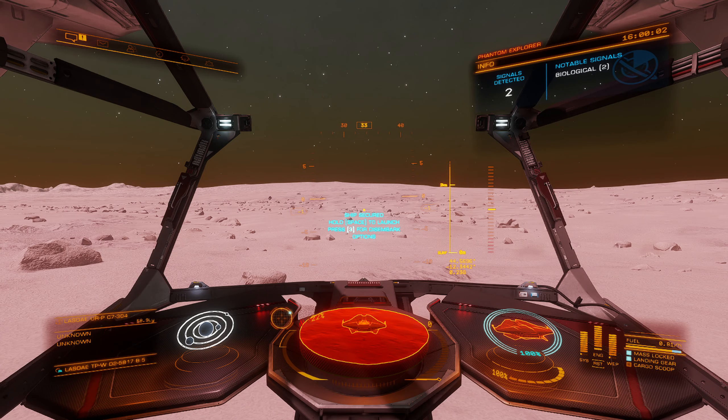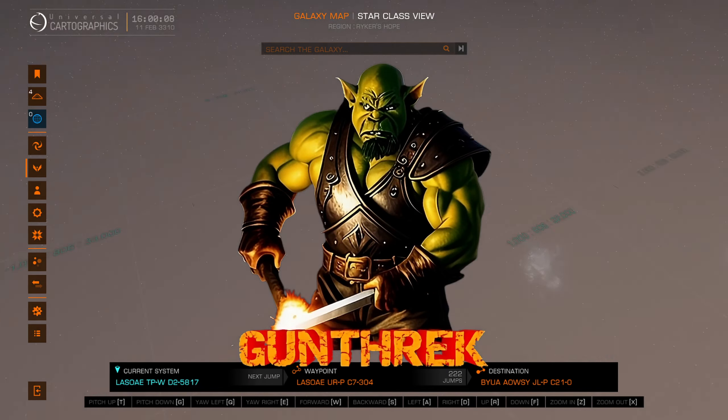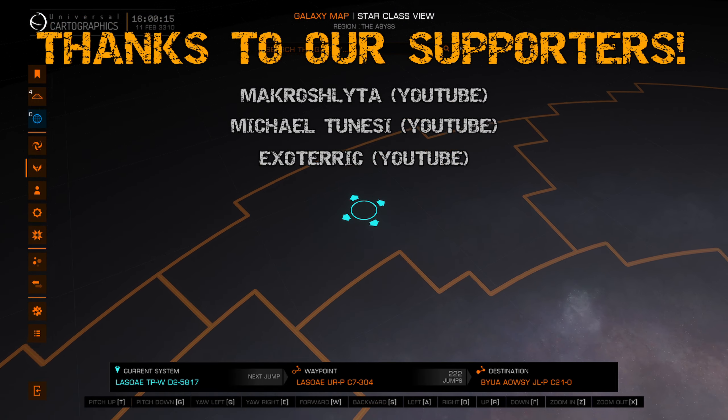Hello, Commanders, and welcome back to Elite Dangerous Journey Across the Galaxy. We are continuing our adventures towards Beagle Point, having already crossed the Galactic Center from the Bubble way back over here. And we are continuing all the way across to the other side, where Beagle Point is located.